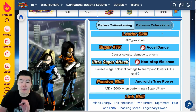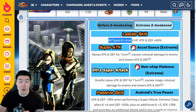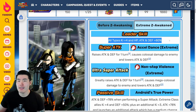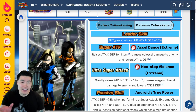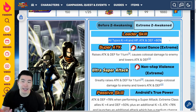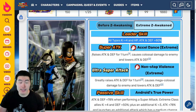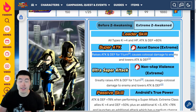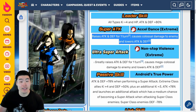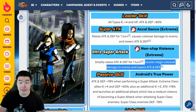Moving on to the Extreme Z Awakening details: the leader skill becomes all types, KI plus 4, HP attack and defense plus 80%. That is definitely an improvement. It's not amazing, but it's usable now — 80%, KI plus 4, maybe for something like Battlefield it could be a decent sub lead. The 12 KI super attack raises attack and defense for one turn, causes Colossal Damage, and lowers attack and defense. The 18 KI super attack greatly raises attack and defense for one turn, causes Mega Colossal Damage, and lowers attack and defense.